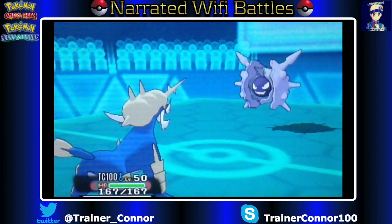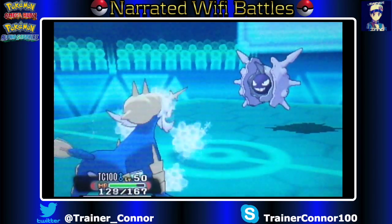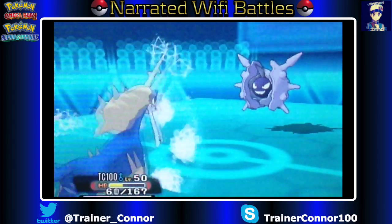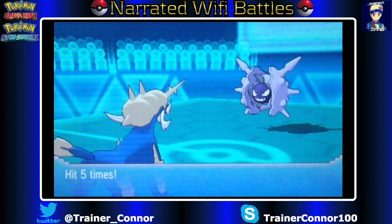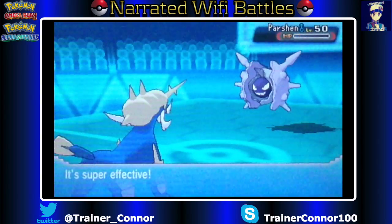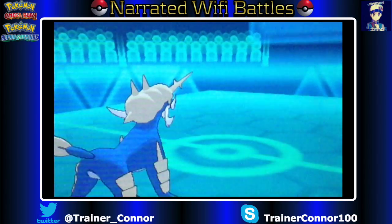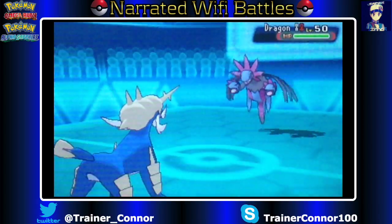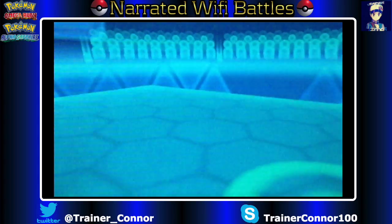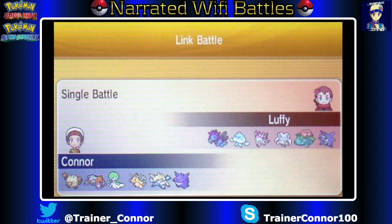We go into TC100, who actually takes an Icicle Spear. I probably should have gotten this Pokemon in initially — honestly, why would you death fodder all sorts of Pokemon when you have TC100 here? But we take care of Cloyster after he destroyed like five of my Pokemon. And the match is over because of Hydreigon going for Dark Pulse to seal the deal.